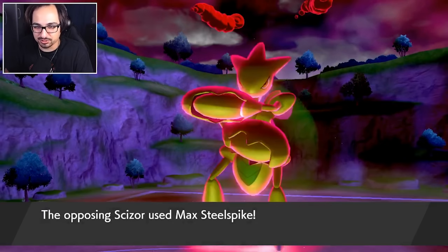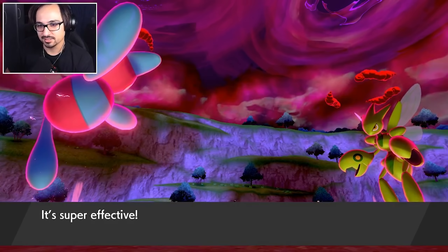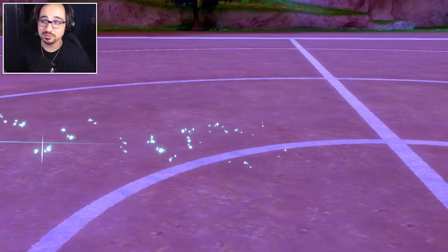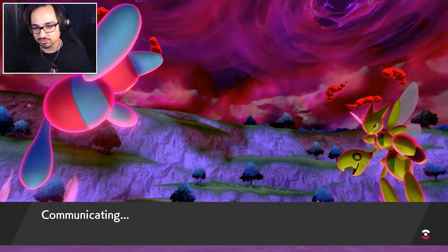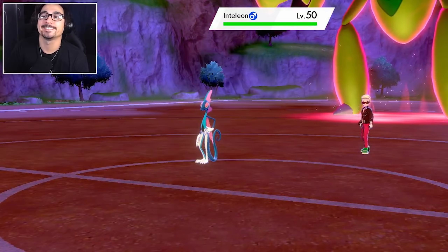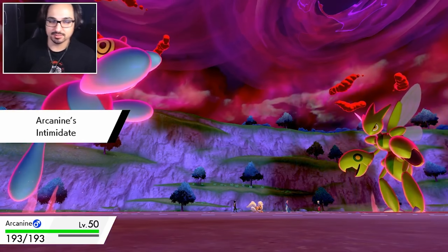Counter Urshifu with Choice Band right now. Thankfully Clefable doesn't go down. The Scizor is now at negative two attack and has no priority, so a Heat Wave is pretty devastating on it. Let's go in with our Arcanine and get the Intimidate drop, bringing it back down to neutral. But it brings in an Eelectross - that's the last one I wanted to see. I am happy we get the Intimidate off, but I'm not happy because it has an option to take out my Porygon Z.